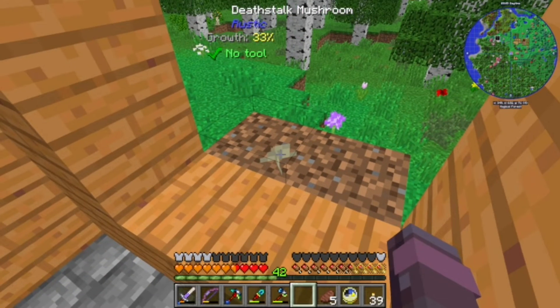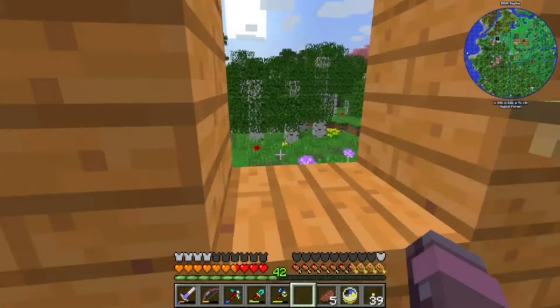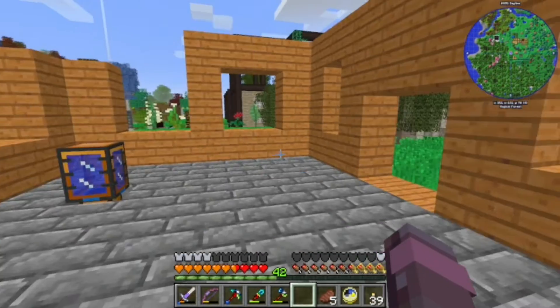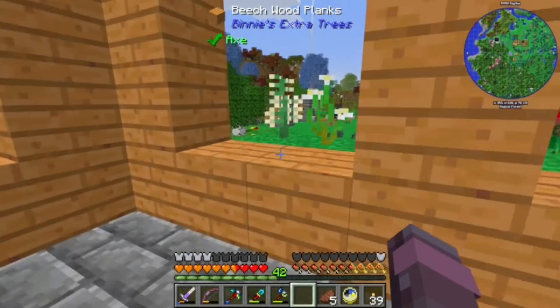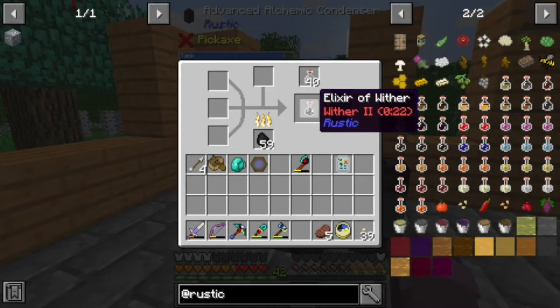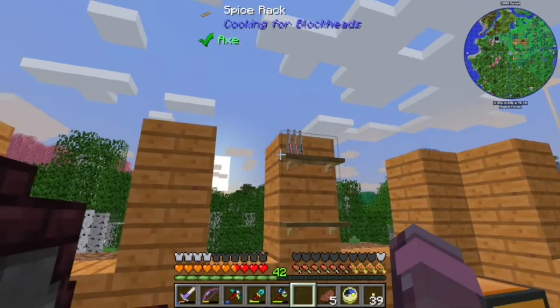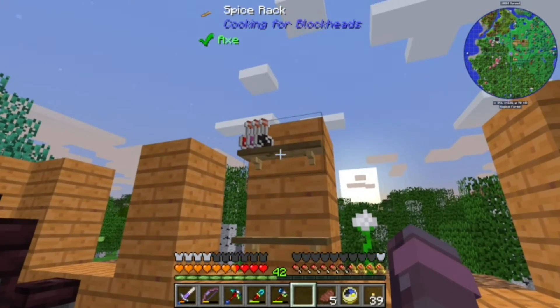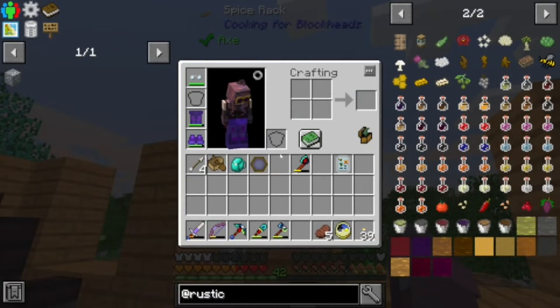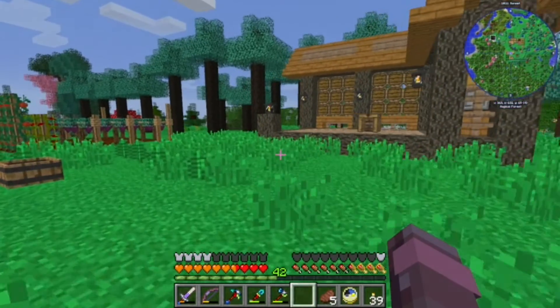You can grow these death stalk mushrooms on dirt. You gotta get them from the nether, but it looks like you can grow all of the herbs just on dirt or grass — and that's quite lovely. Withered too. It's gotta be important for something. You can't make these into arrows, you can't make them into splash potions. I guess if we either need to be withered, we'll be all set.